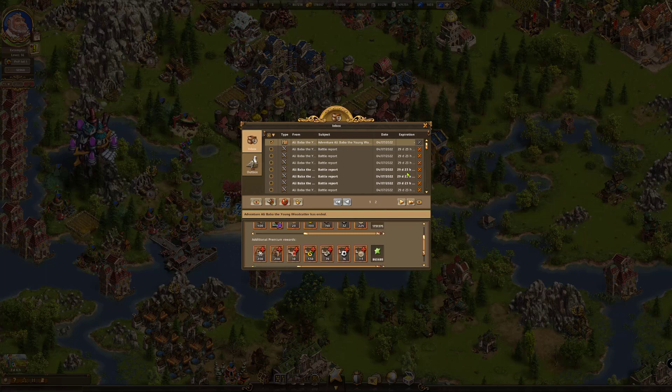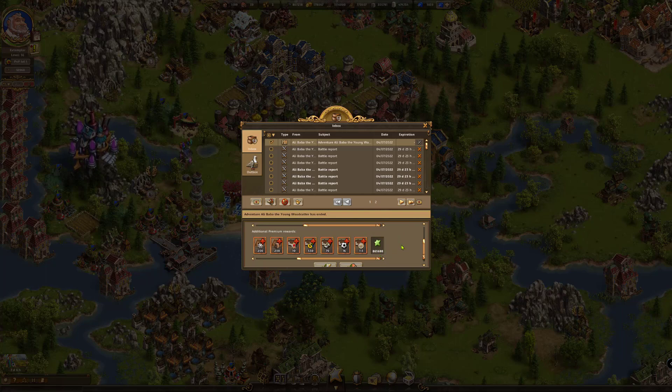What I've done is an Alibaba young woodcutter adventure, and you can see that I've clocked up 1.7 million points there. Premium has given me an extra 865,000 points, which is more than I need.